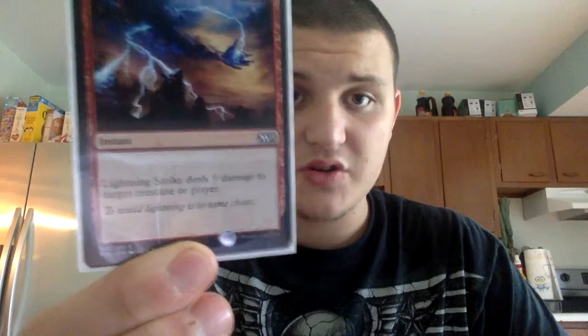We'll get into our instants. We have one Demystify — one white, destroy a target enchantment. One Lightning Strike — one red, one colorless, deal three damage to a creature or player. One Skullcrack — great for Boros — one red, one colorless: players can't gain life, damage can't be prevented, and it deals three damage to their face.